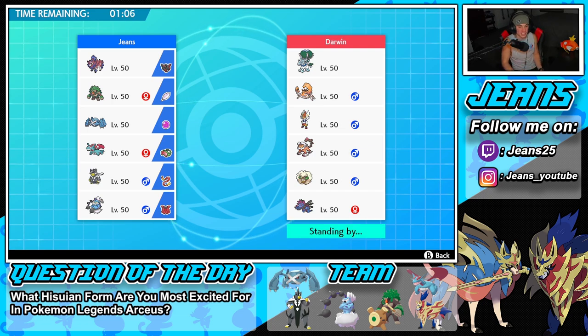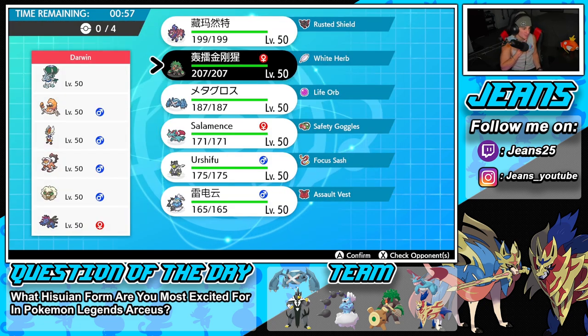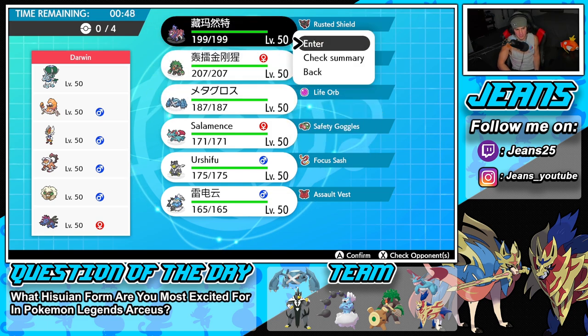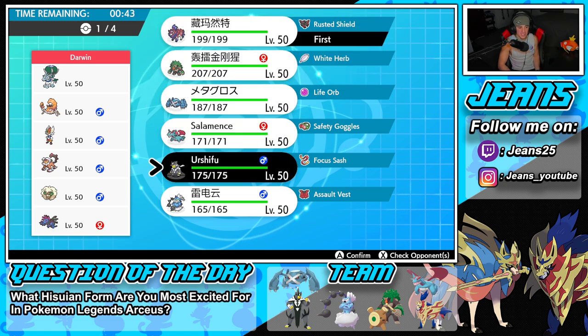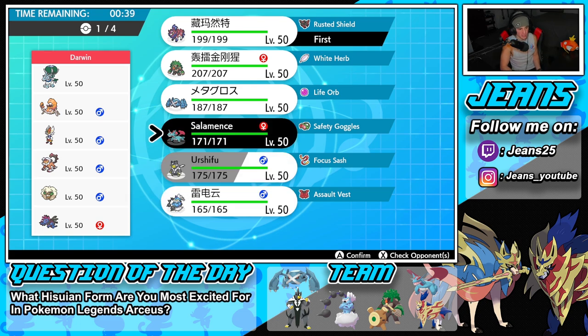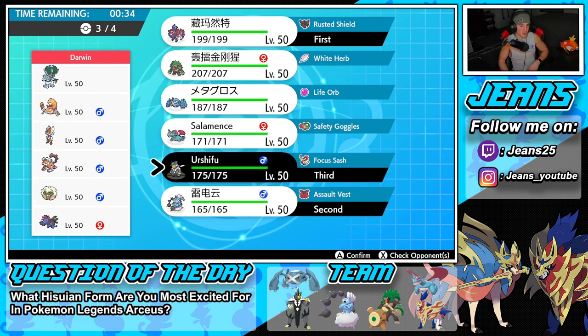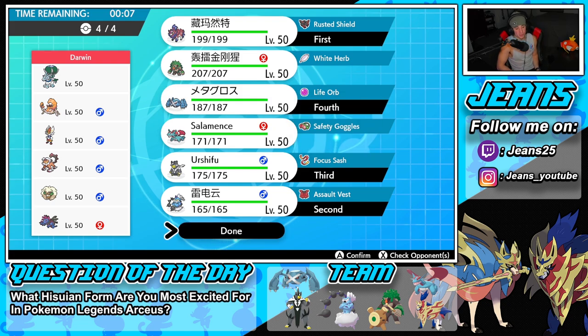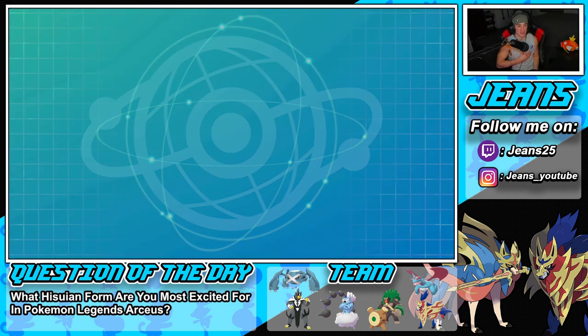Hopping into Battle 2 against an Ice Rider Calyrex team featuring Cinderace, Landorus, Whimsicott, and Hydreigon. Pretty strong team — hopefully we grab our first win. I might lead Zamazenta to get a defense boost or lead Urshifu if he goes into Landorus. I'm going to bring Zamazenta and Urshifu with Salamence in the back. Life Orb with Bullet Punch is super effective against a few of these guys — let's lock it in.